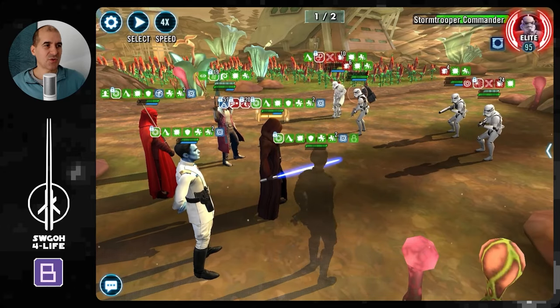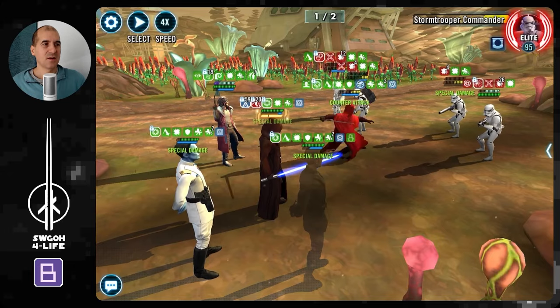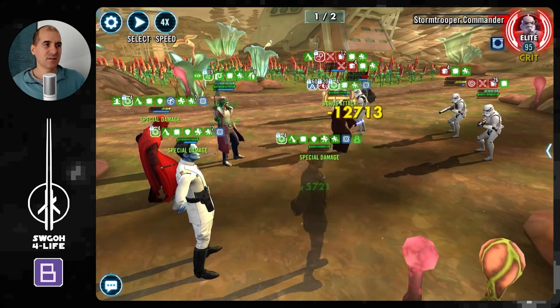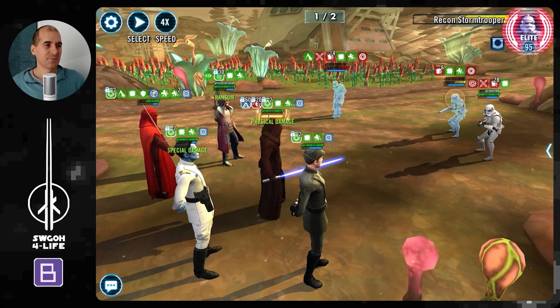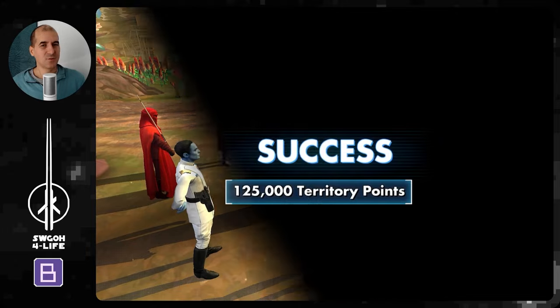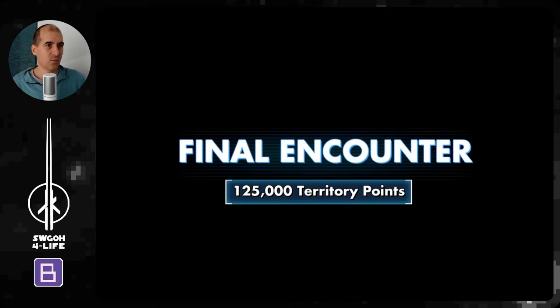Ultimate is fully charged, but I'll save it for the next wave - I'm not going to waste it here because we need to keep those guys under control in Wave 2. I'll just go ahead and finish these guys off using basics. Damage over time is doing its thing, and the Stormtrooper died off from damage over times as well. Now here comes the trickier bit: Wave 2.